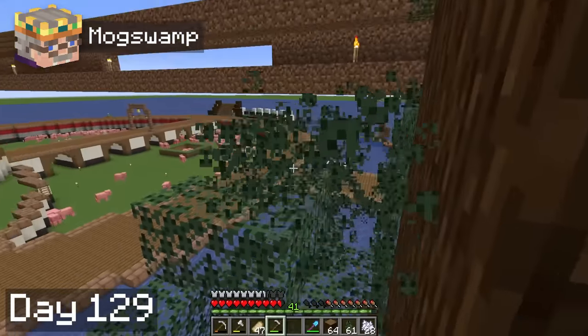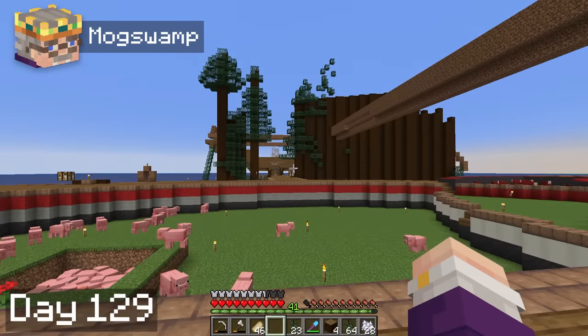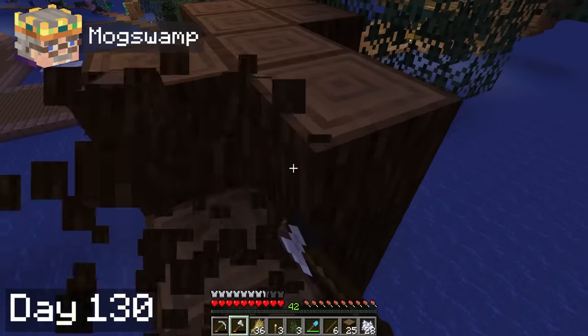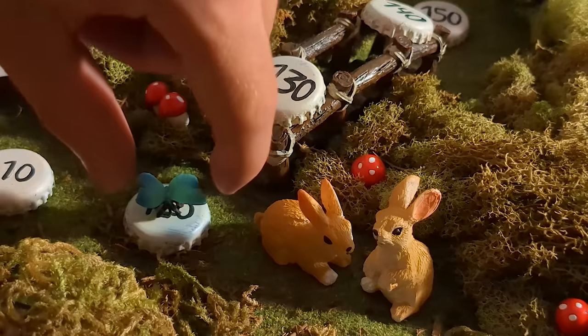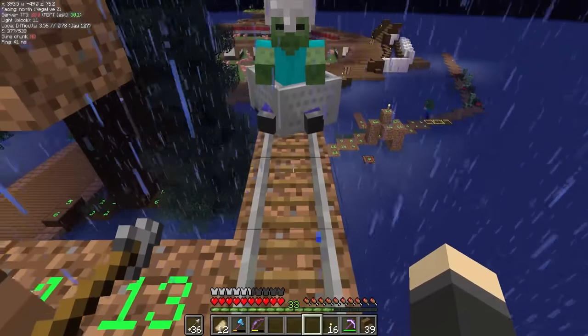After spending almost all of day 29 on this spruce wall, I decided it looks absolutely terrible. So on day 30, Hobbie and I worked together to take down the wall. The iron golem farm was now working on both sides, and we now had a ton of wood. This session was a real grind, and a bit frustrating with so much time spent building and tearing down the outer wall, as well as fixing the iron golem farm.